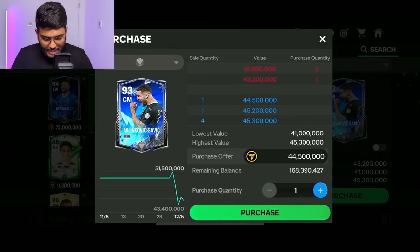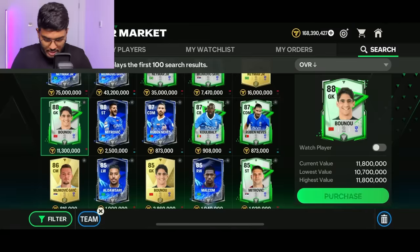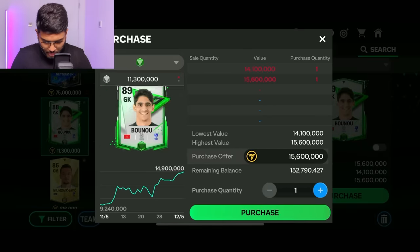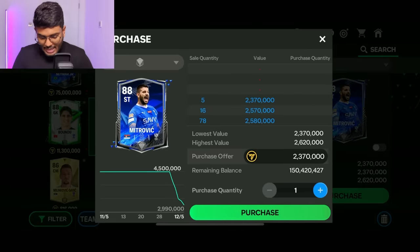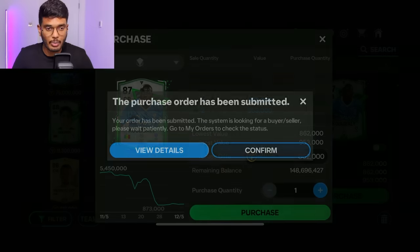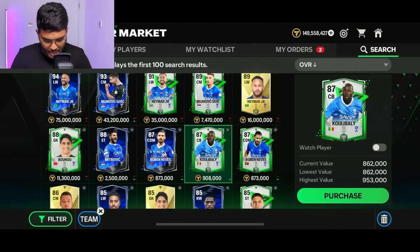Neymar is the highest rated player, and then we've got Milinkovic-Savic. I'm going to get the ranked-up version instead of the normal version. Yasir Bano as well — I'll try getting the ranked-up version. The blue ranked version is almost impossible to sell, so I'm not going to get that. Next in the striker position we've got Mitrovic, so let's get him as well. In the centre-back we've got Koulibaly — 862 million coins for him. These are not really expensive players apart from Milinkovic-Savic and Neymar.